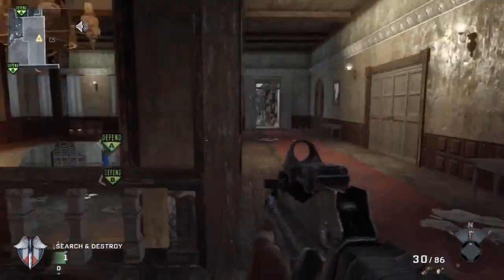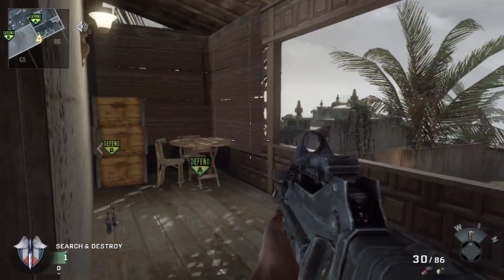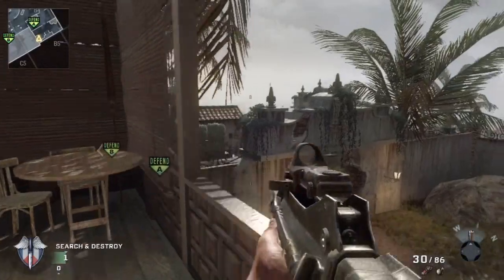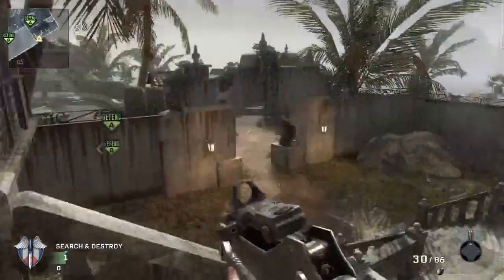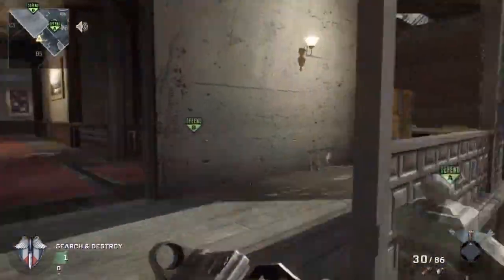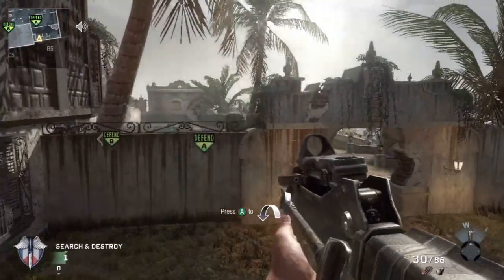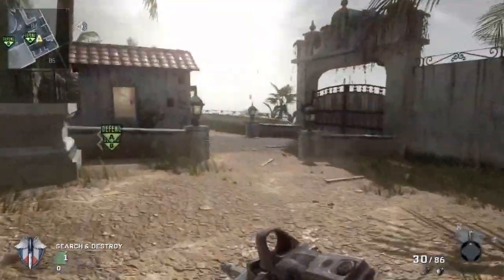In Search and Destroy it's all about spotting the offensive guys as they're coming. This is one of the spots a lot of people use — if you jump up here you can see people coming down. One good thing about the map design is almost every spot has a counter spot, so I'm going to show you a few spots and counter spots I found on this map.